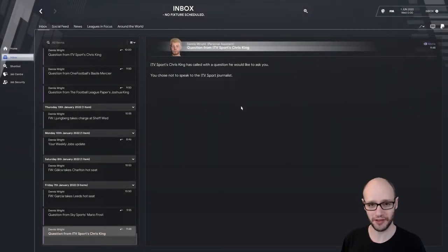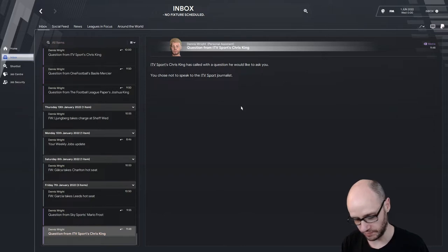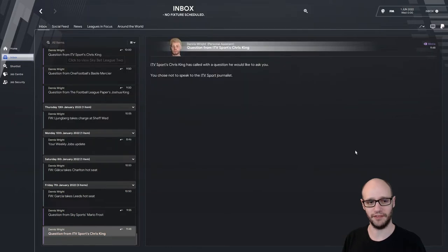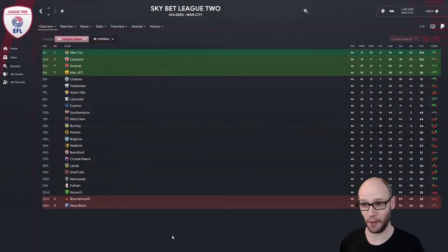The season has gone past in our upside down leagues for four English divisions. Let's have a look at how it all panned out. League Two — Man City won the league by one point ahead of Liverpool: 103 points to 102. Then Arsenal on 99, Man United on 98, then Chelsea and Tottenham — they all stay up next season. West Brom and Bournemouth have gone down to non-league football.